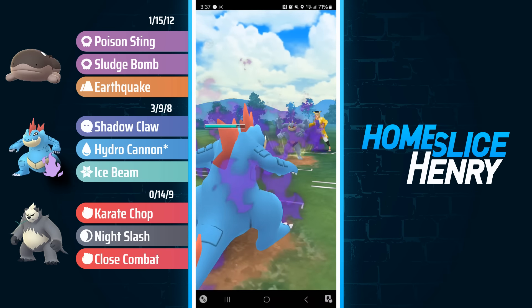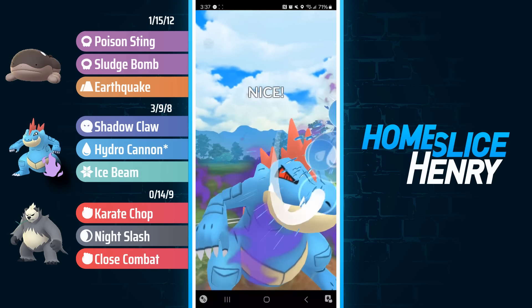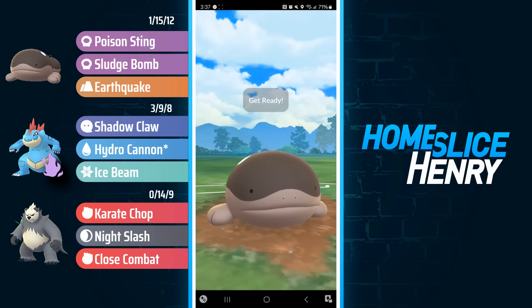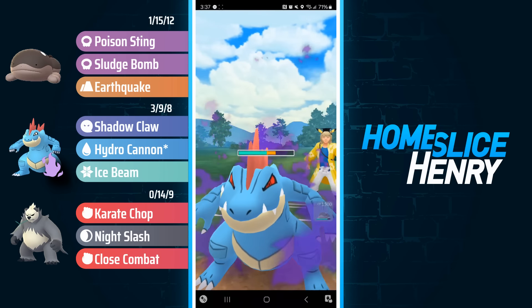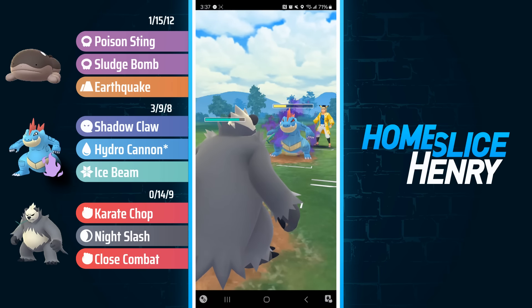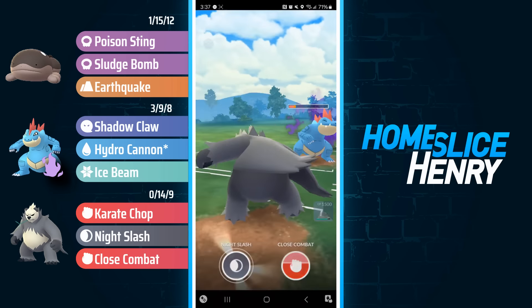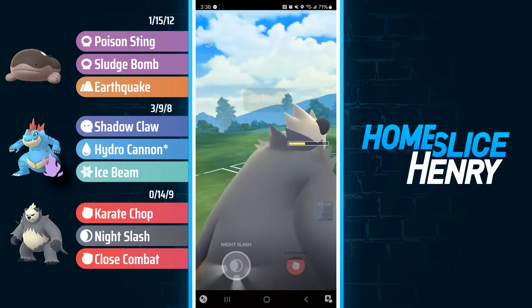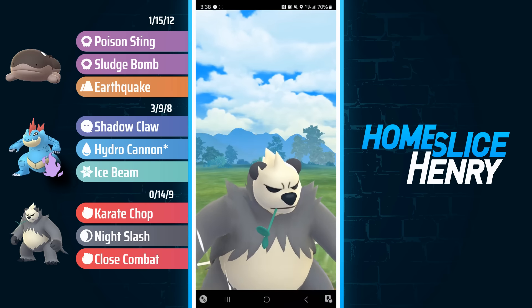Back in comes the Machamp and I'm going to let this go. If it's a Cross Chop, I can survive it — and it is a Cross Chop. Because they're running Karate Chop, not Counter, Karate Chop is energy focused which means they can't get the farm down. They give up the final shield and end up making a nice catch, catching a Sludge Bomb onto Feraligatr, but this game is over. At this point I can just farm up to a Night Slash plus a Close Combat and I'm good. However, for science, I'm going to let this go to see how much damage Hydro Cannon does. It actually does more than I expected, so I'm unable to get the Night Slash Close Combat double up, but I still win the game anyway because I still have a full health Clodsire, and Machamp cannot damage Clodsire.